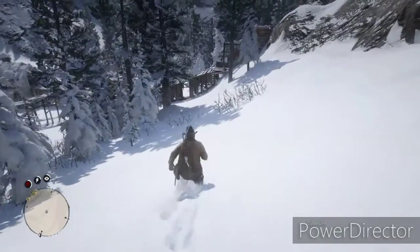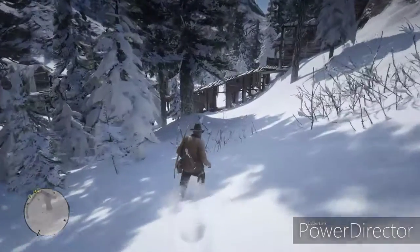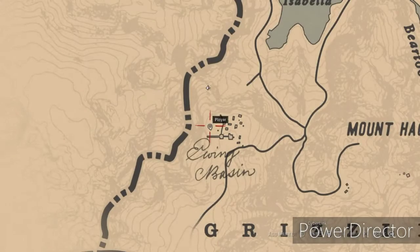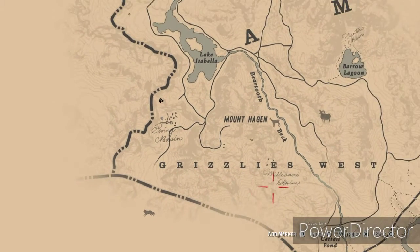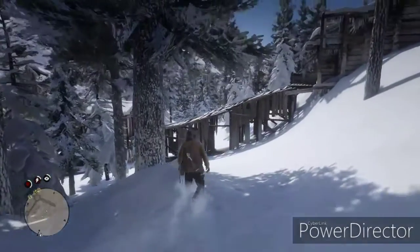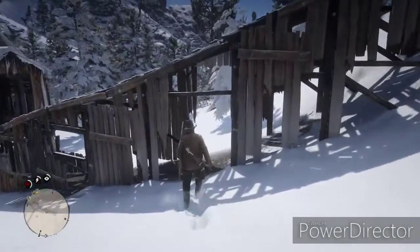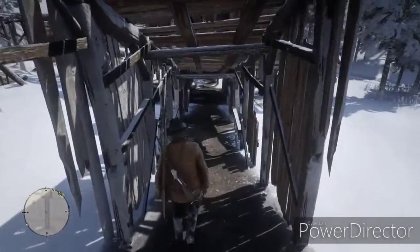Here we go down the hill. We're going to search this area. I'll show you on the map where we're at right here, next to the Grizzlies West. We did have a shootout here with the old Grizzkos. I'm just going back to hunt for treasures and stuff, to see if there's anything here that I can find.